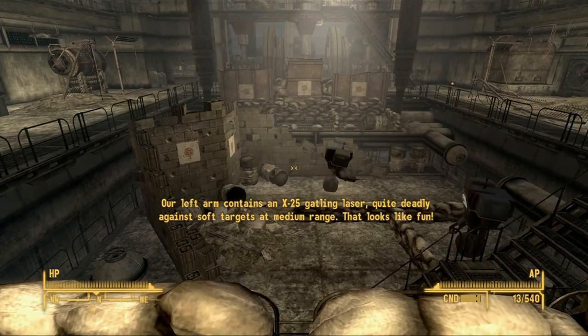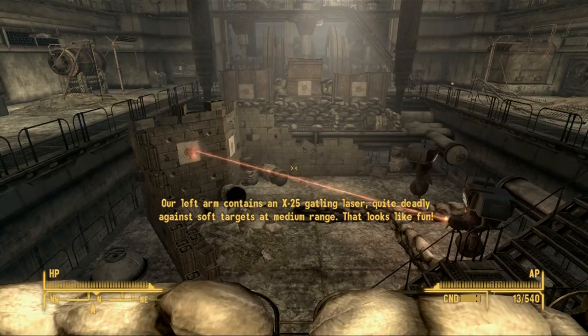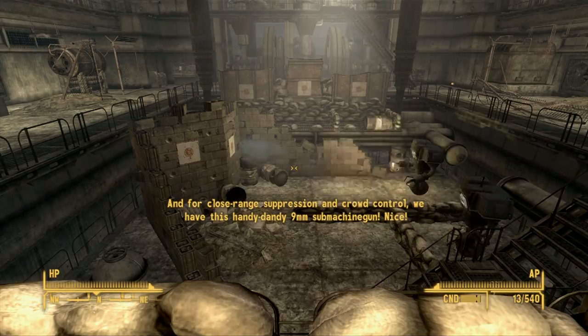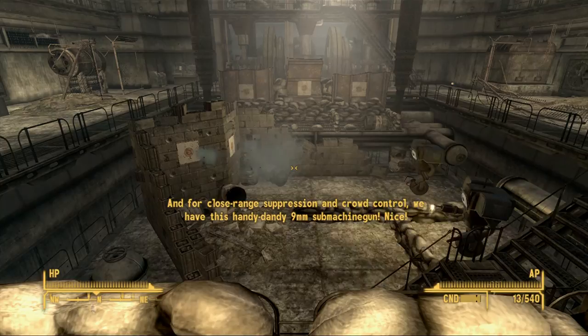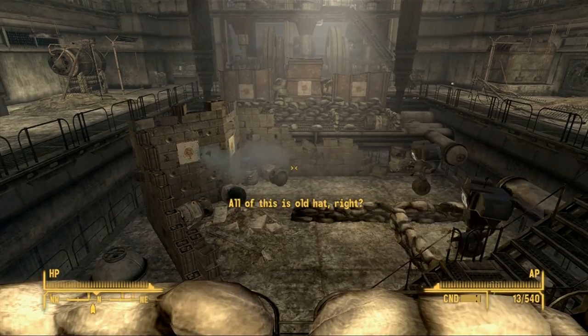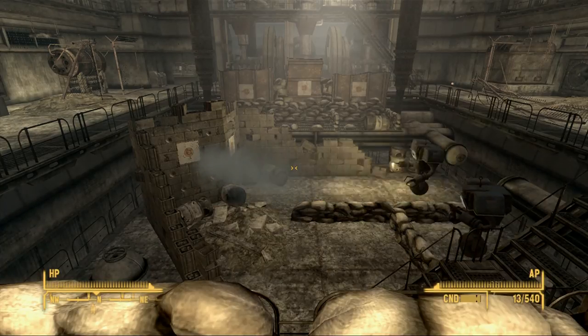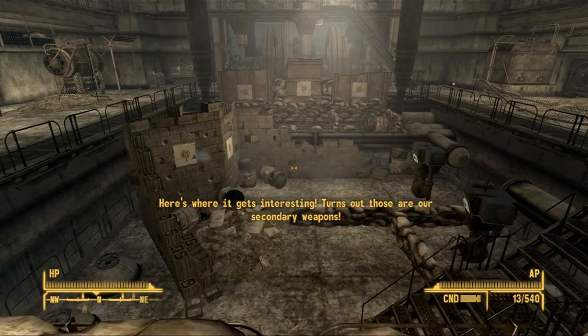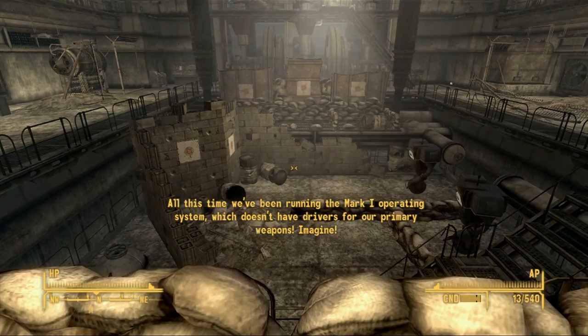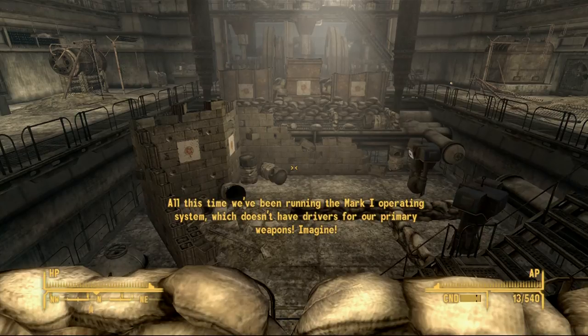Our left arm contains an X-25 Gatling laser, quite deadly against soft targets at medium range. That looks like fun! And for close-range suppression and crowd control, we have a handy-dandy 9mm submachine gun. All of this is old hat, right? Turns out those are our secondary weapons! All this time we've been running the Mark 1 operating system, which doesn't have drivers for our primary weapons.